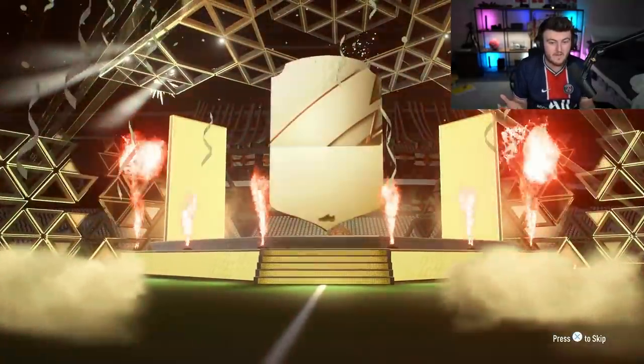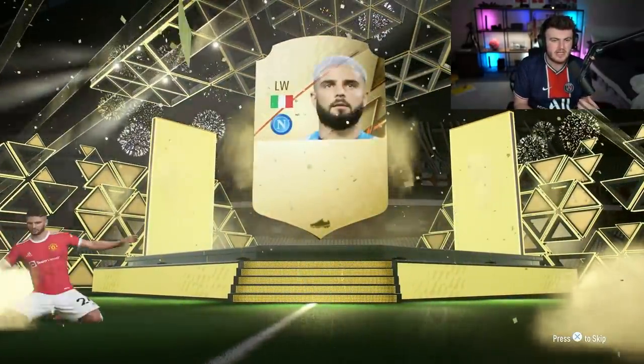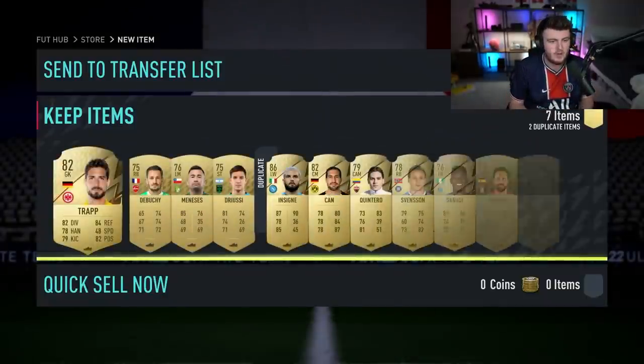Potentially, we have a walkout in our first pack — Italian, left wing. It is going to be Insignia. Not bad, good start. Nice little walkout in the Prime Gold Players pack. We'll take that.